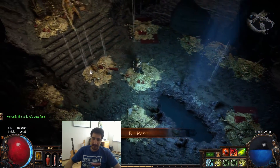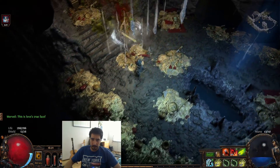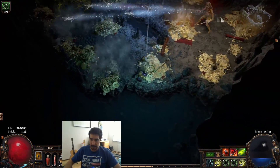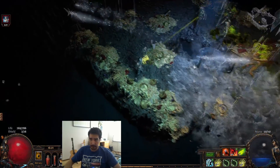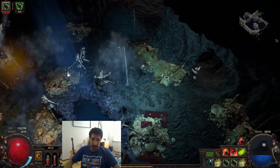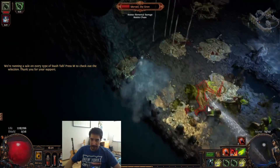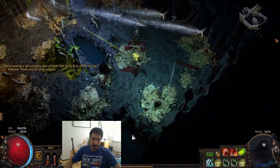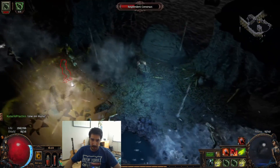I'm gonna have to fight her like this. Just try to juke around and sidestep. The resplendent constructs - I'd say those are the hardest mobs. You see that damage - it's a lot. Try to kill the resplendent constructs before the phase transition. Try to get as many of them down as possible because they do a lot of damage.